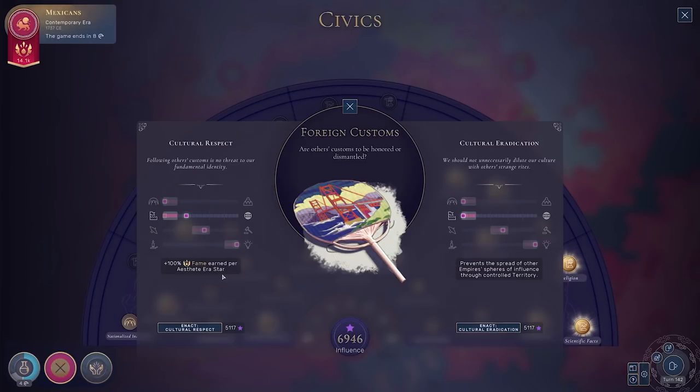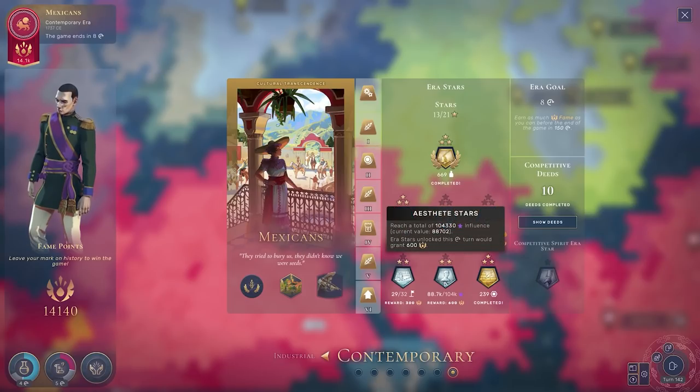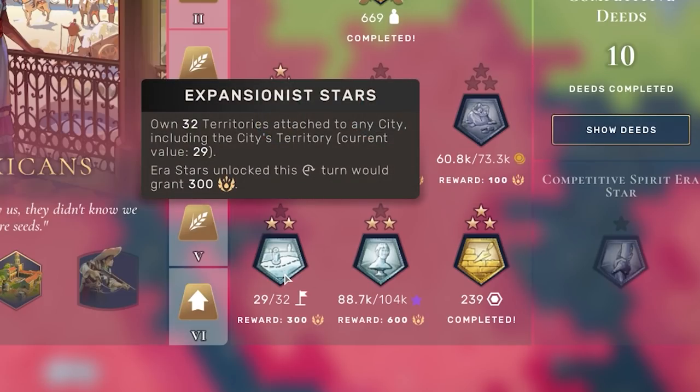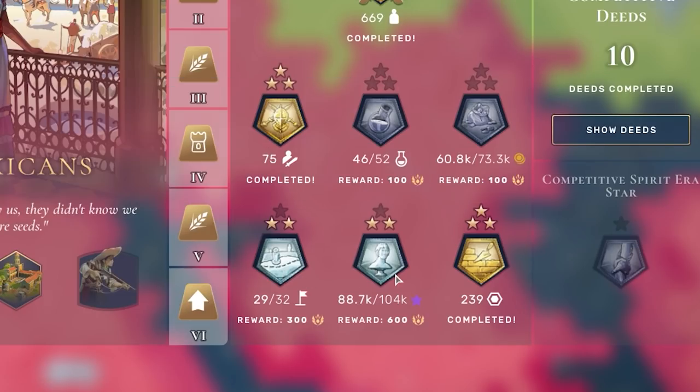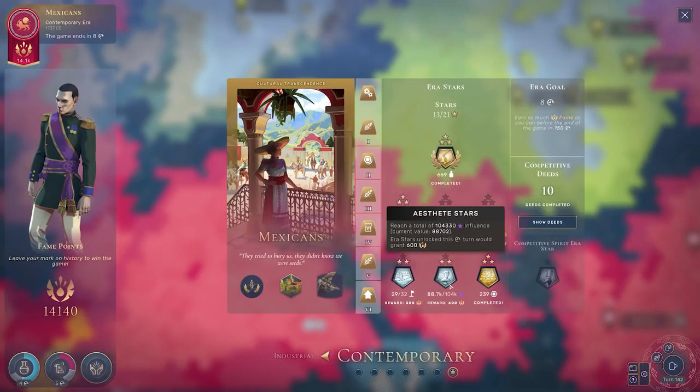It does encourage a little bit of early war and influence spreading, but it will pay off over the course of the game. You could also choose Cultural Eradication, which prevents the spread of other empires' spheres of influence through controlled territory. So basically, if you're struggling to keep your societal control, you can enact this and nobody will be able to become influential over the territories you control. And here is the civic in force — if you can get it early, you can probably win using it alone and a couple of influence Aesthete cultures. It is strong.